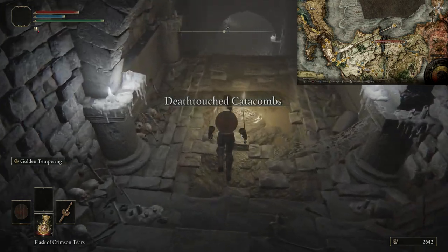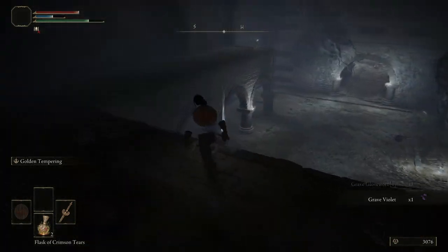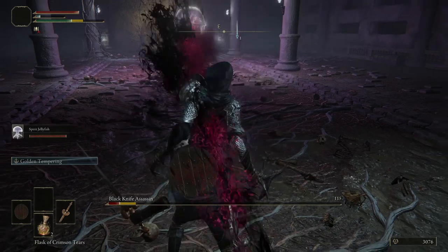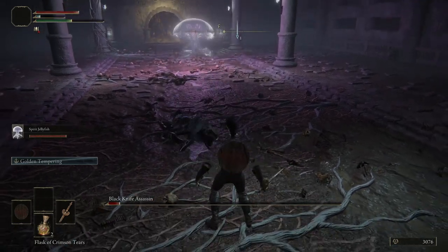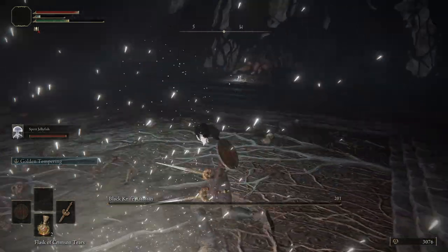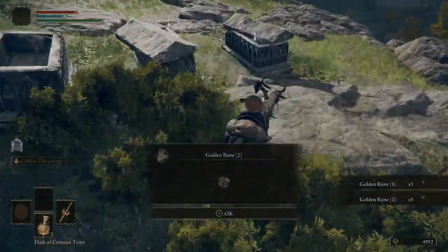We're at Deathtouched Catacombs now. Go inside, get the Uchigatana, collect the Grave Glove Ward for upgrading Spirit Ashes to plus one, and you can also defeat the boss for some good runes. Our Spirit Jellyfish summon is doing work with the Scarlet Rot — really appreciate that.